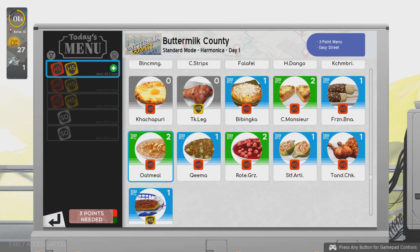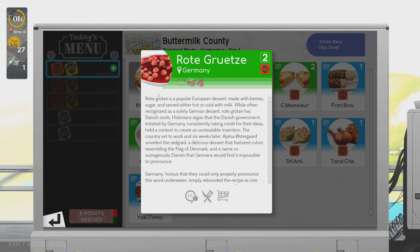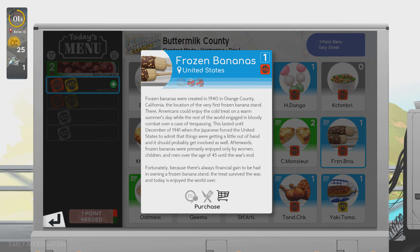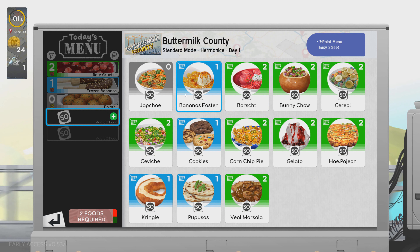We need three points. Oatmeal is a two-tier food. Grutzi — a popular European dessert — let's try and purchase that and add it to today's menu. That means we only need one more two-tier food. Frozen banana would require prepping first, and then we can just get a zero-tier food. Falafels are pretty easy, we'll keep with those, and then special order foods.